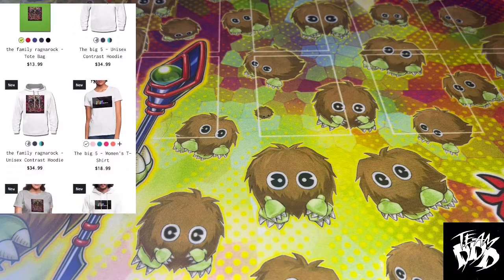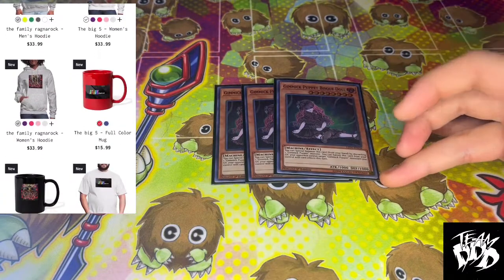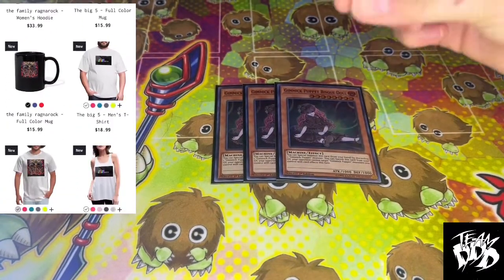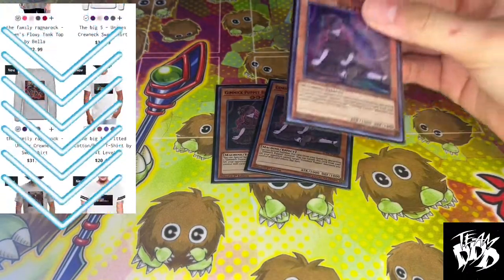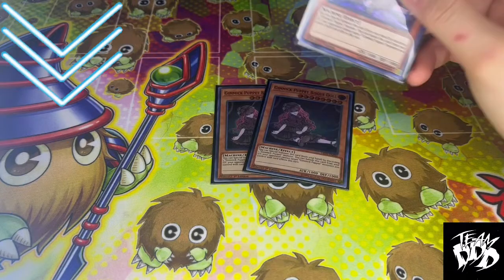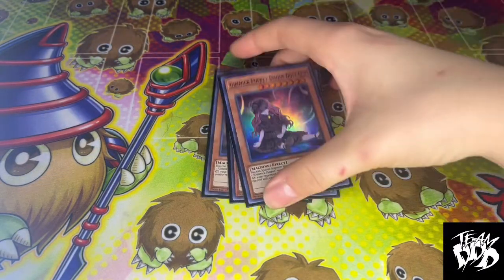The first card we play is three of the Bisque Doll. Bisque Doll you want in the graveyard most of the time, to be able to banish itself and then be able to banish a Gimmick Puppet. And for the rest of the turn, your opponent cannot target your Gimmick Puppets with effects.